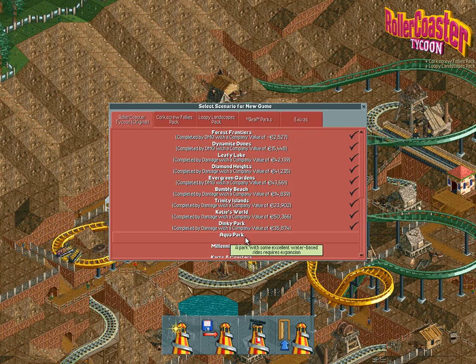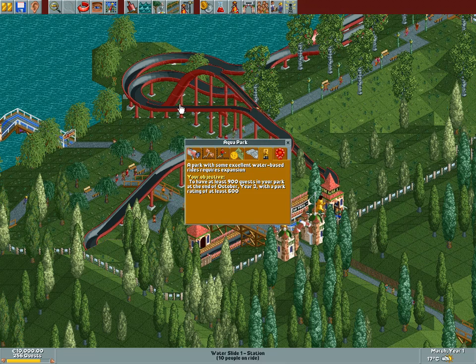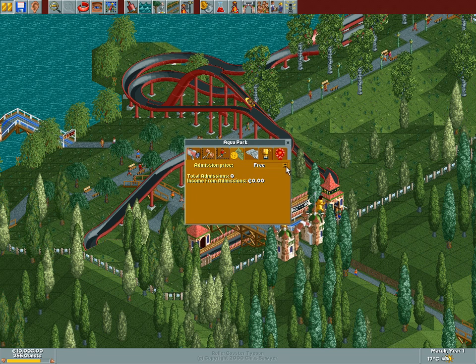But that's in the past, let's focus on the present, which is Aqua Park. A park which is water based — oh really, Aqua Park, what a surprise! So basically 900 guests, year 3, rating of 600. Piece of cake! All we've got to do is make it happen.